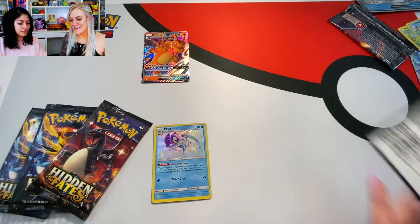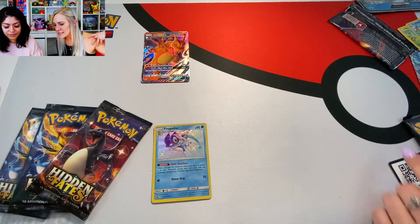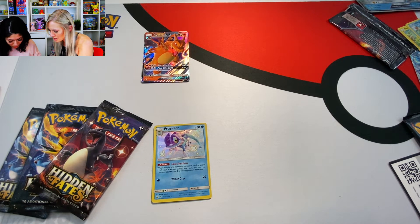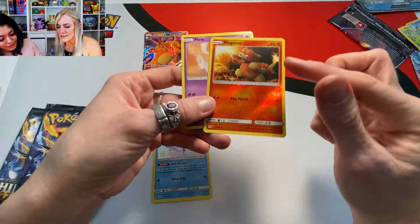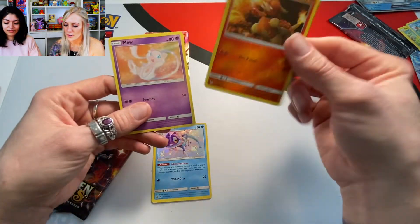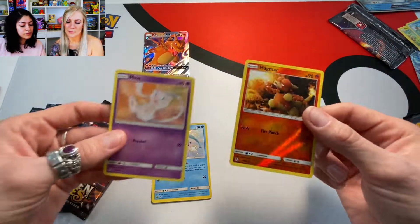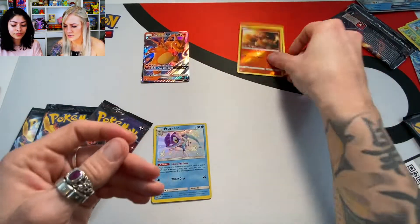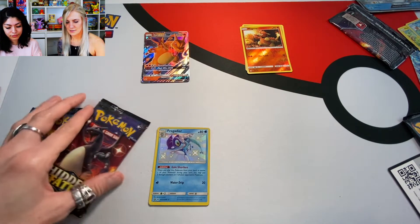Here you go guys, some free code cards! And let's see — these two are going to be the ones. That's going to be one of your reverse holos. You see how it has this shiny around the card as opposed to in the middle where the Pokémon is? That's a reverse holo. If it's a regular holo, it's going to be in a box with the Pokémon. But these are going to be our two rares and holos. So we put those ones up here and then just keep the shinies and the GXs down here.